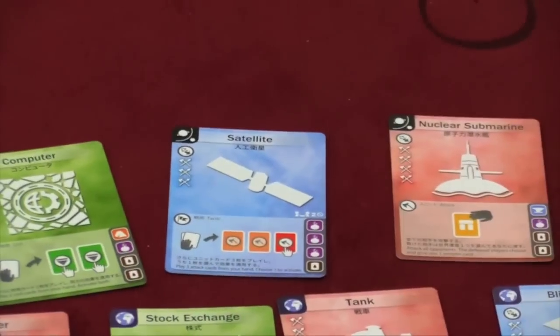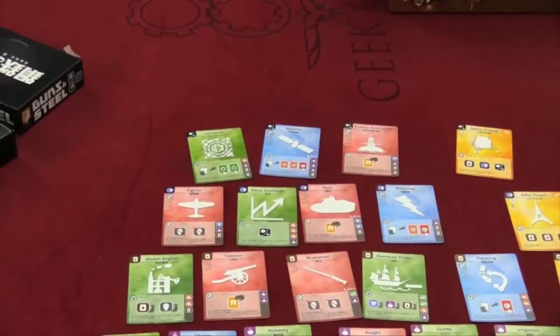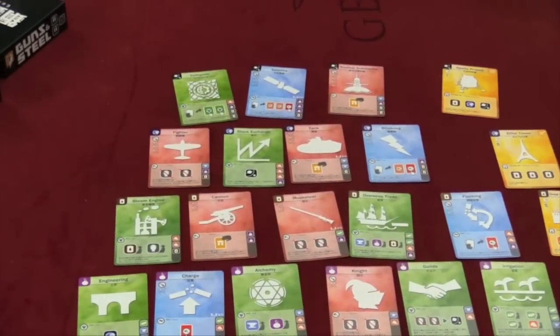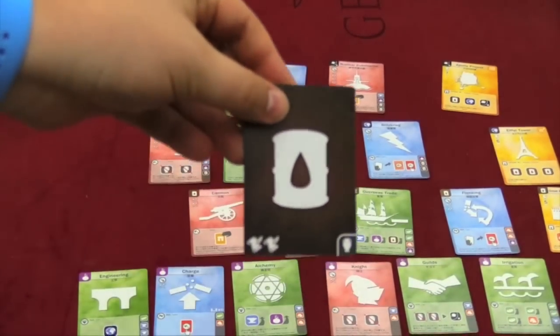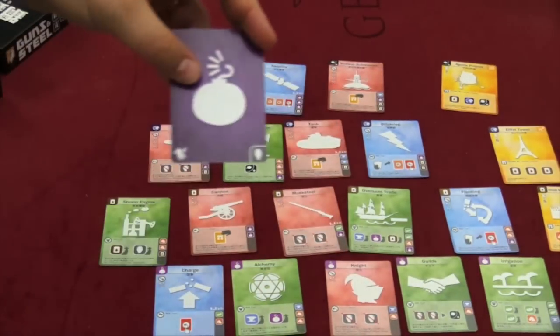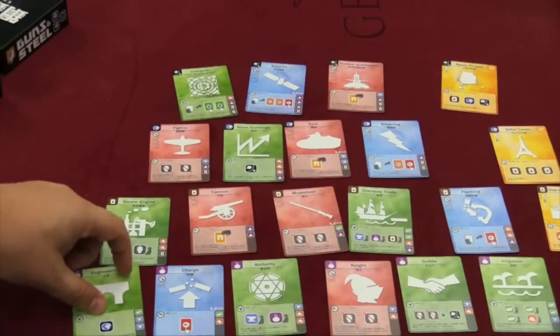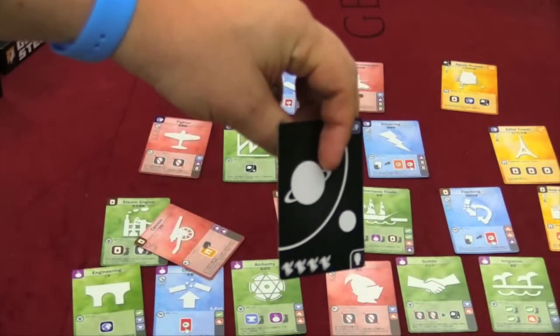Players are going to continue taking turns back and forth. When the top row of cards is gone, or all the wonders of the world are gone, players will total up the points of all the cards they own. Wonders of the world have their points printed on them. All the rest of the cards, you look at the back and it shows how many points each card is worth.